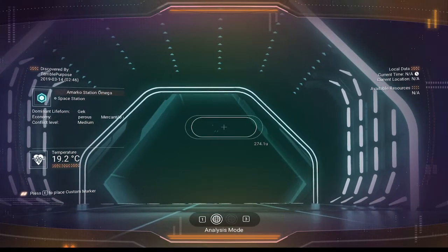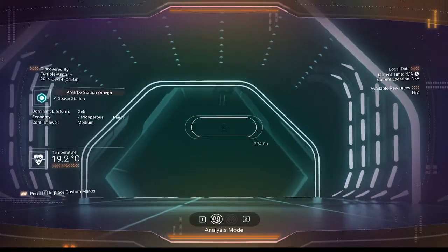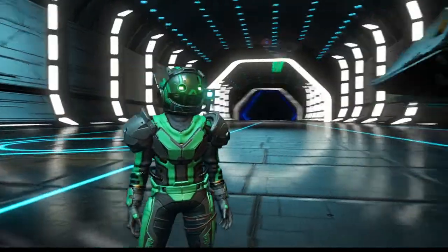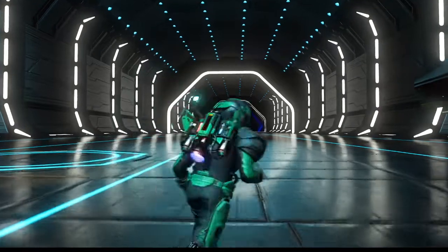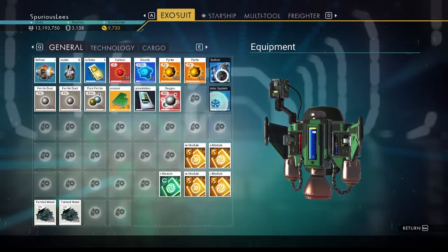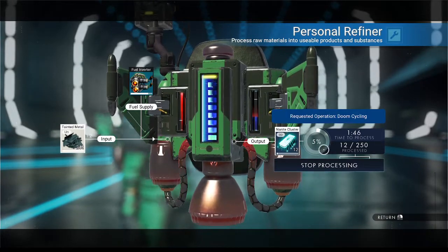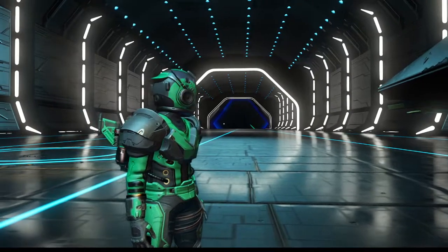Looks asymmetrical — that's usually explorers. You know what we can do while we're waiting: we can save some slots. Bing, bang, boom. This takes a long time — two minutes per stack — but it's going to be 500 nanites per stack. That's pretty good.